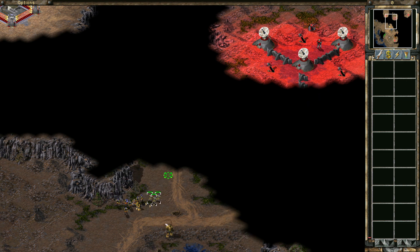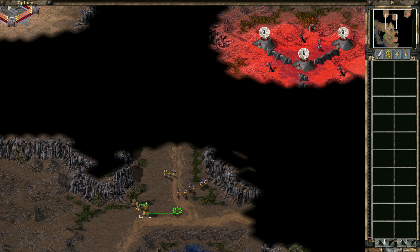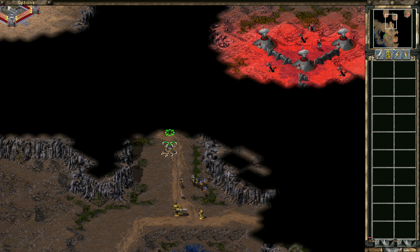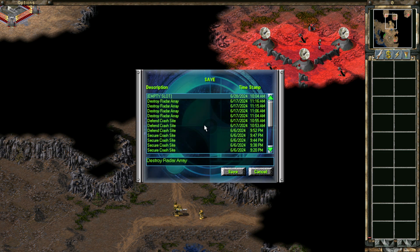Mini gunners and disc throwers, come over here and stay in the back. Wolverines — I heard they don't have very strong armor — so they're better to stay in the back. I might need to just restart this mission with more of that in mind. Medic, come over here and go into guard mode. Alright, move forward. Disc throwers, come on up. Okay, that worked out pretty decent. I'm gonna save that — I need to do some super micromanaging on this thing.